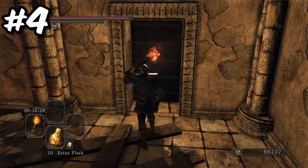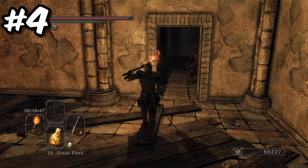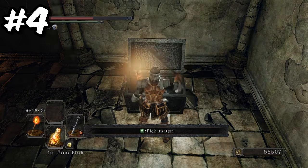Finally, in this room is a locked door. In order to open this door, just try knocking. The disgruntled guards will then open the door — dispatch them, and then you can open the chest containing the life ring, which raises maximum HP by 5%, and a large titanite shard.